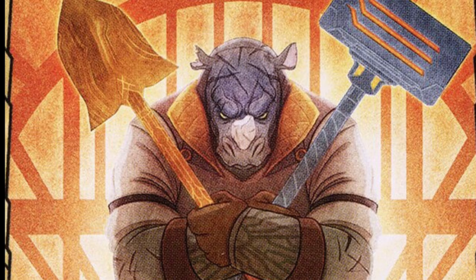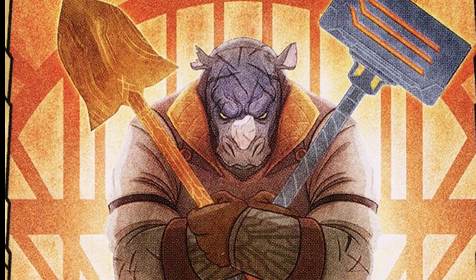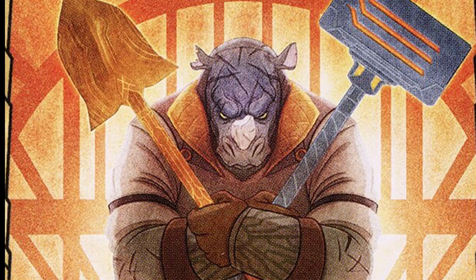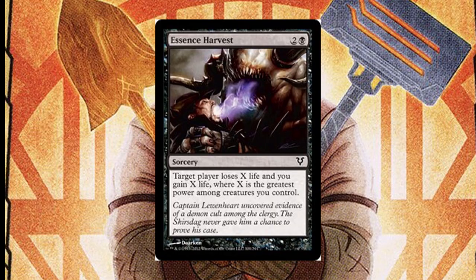Let's get lethal value from Infect with Phyresis, Tainted Strike, and Grafted Exoskeleton. Or get huge damage through with extra time using Mage Slayer and Ram Through. And of course, you can abuse extra combats to double and swing twice with Orfeo by using Aggravated Assault and Scourge of the Throne.